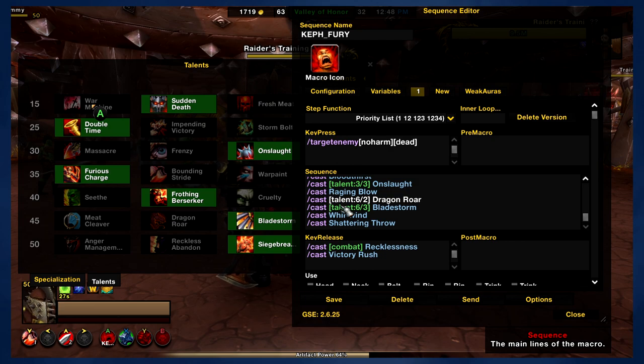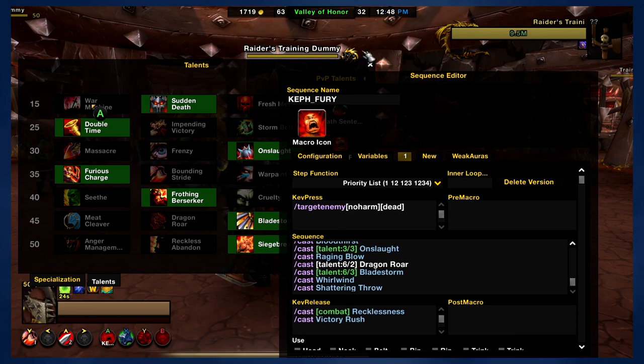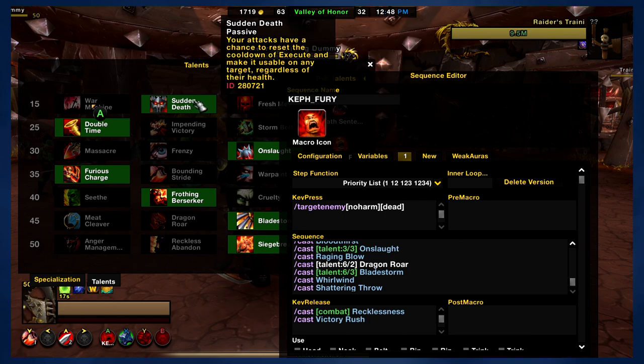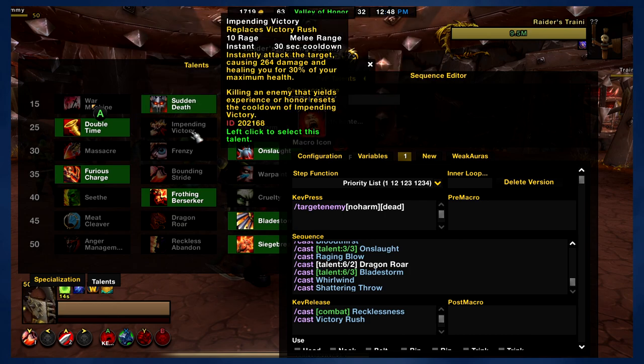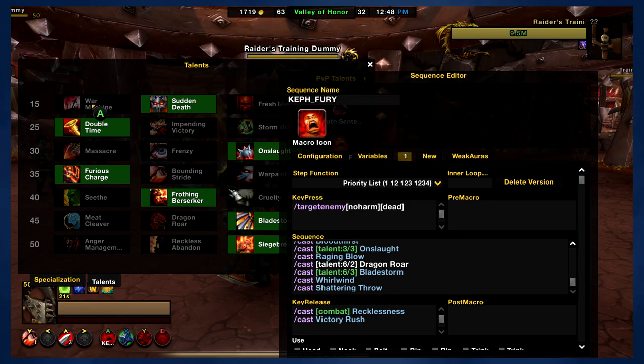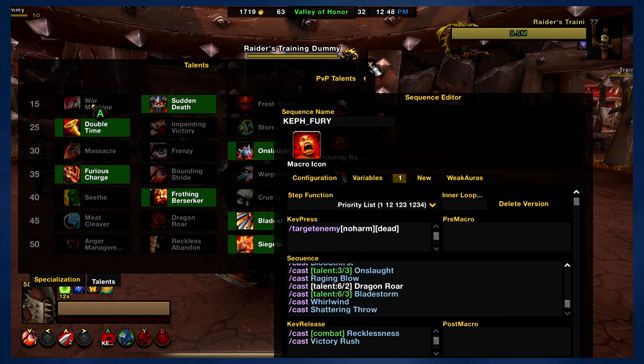I did throw in Shattering Throw in the macro. Before I get into that, Impending Victory replaces Victory Rush — if you do pick Impending Victory, then the macro is going to use that as it would Victory Rush; we'll get into that in a bit. And Storm Bolt — I thought about putting that one in because it does deal damage, but it's more a crowd control ability, it's a stun. So I figured it's best to use Storm Bolt on a separate button, managing that one for whenever you need a stun. Everything else is passive, so it's not going to change up how the macro works.